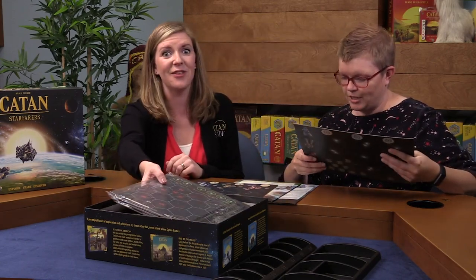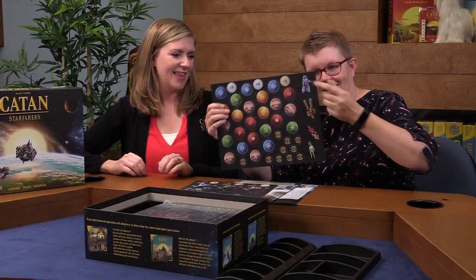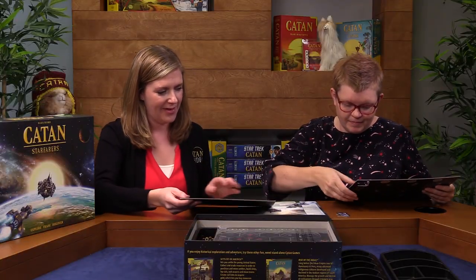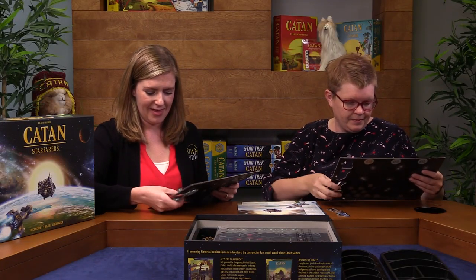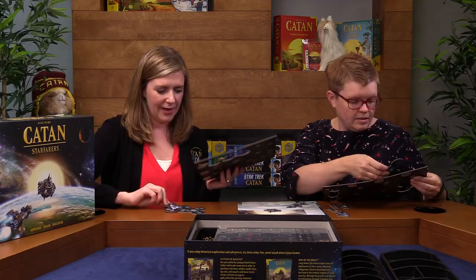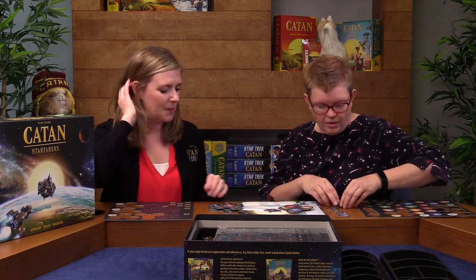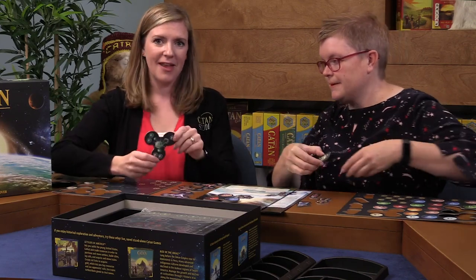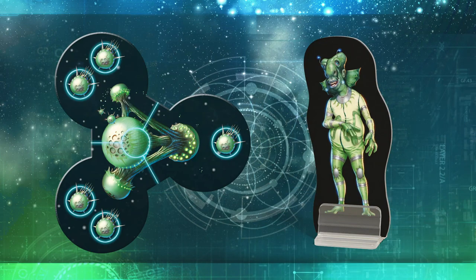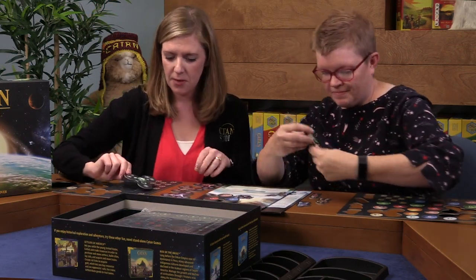Do you like punching out punch board? Yes. I found the aliens right here, so I'm going to start with those. And I found the alien outposts, alien bases — where they live. I'll punch them out and we can show them together. To introduce some aliens: these are the green folk, and this is where they live. They're very happy looking, and I like them a lot.